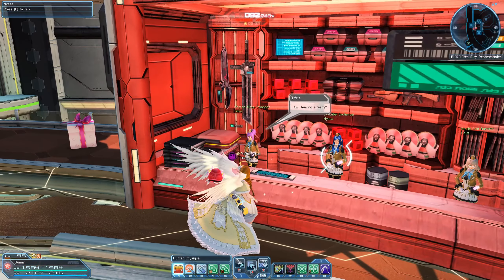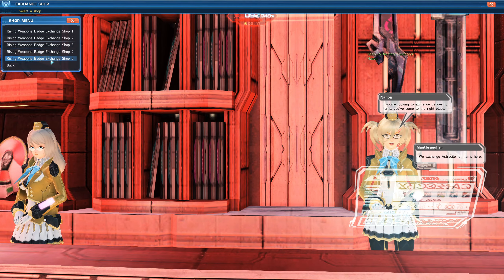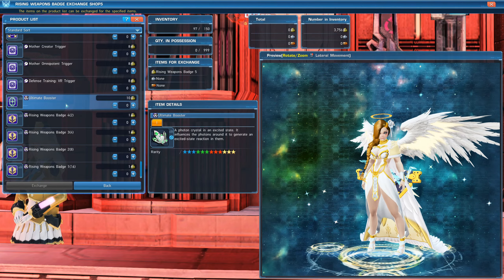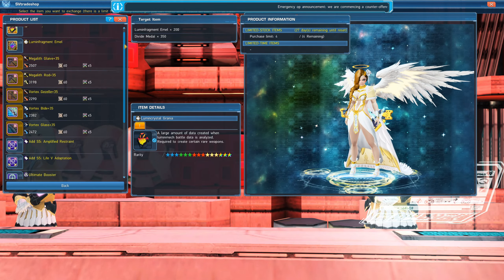Then another way is through Rising Weapon Badge No. 5 Shop. If you scroll down all the way to the bottom, there is an option to exchange 10 Rising Weapon Badges No. 5 for 1 Ultimate Booster. Another way is through the Divide Medals Exchange Shop where you can exchange 30 Divide Medals for 1 Ultimate Booster.